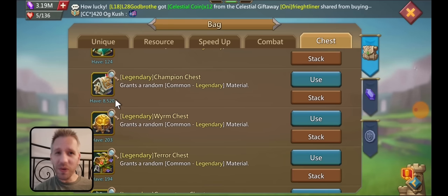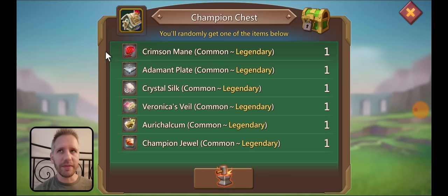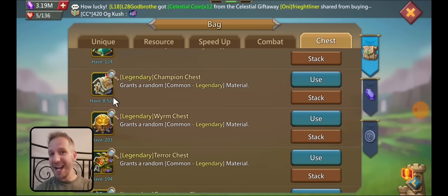I should be getting around eight total golds — including commons, rares, all that added up. You get about one gold per thousand chests on average. The actual legendary drop rate is one per 3000. So if I open almost 8500, I should get at least two, maybe three golds total. That's just basic drop rates — the more you open, the closer you get to the drop rate. Sometimes you get lucky, sometimes unlucky.